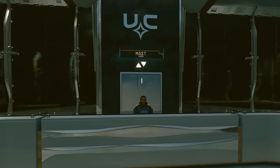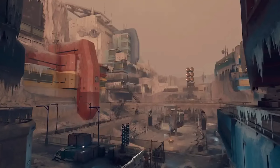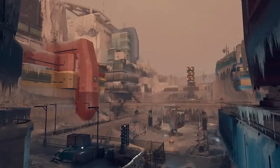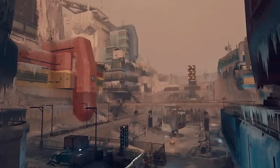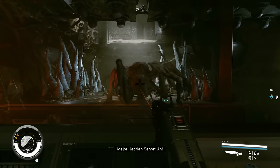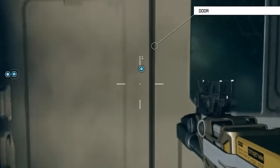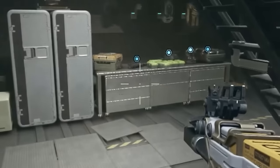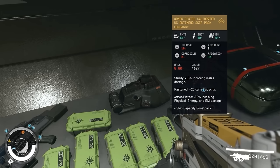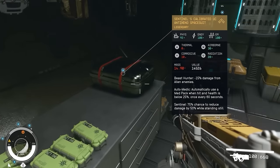You can find the suit during the UC Vanguard quest Hostile Intelligence, where you must go to Londinian, a United Colony settlement that was left abandoned after the Terramorphs overwhelmed the city. During the questline, you're tasked with going back to the Parish settlement, which is now infested with Terramorphs. But before entering the city, you can prepare yourself for the ensuing battle at the forward base nearby. There, you'll find the Anti-Xeno Spacesuit, Helmet, and Boost Pack laid out on a table.